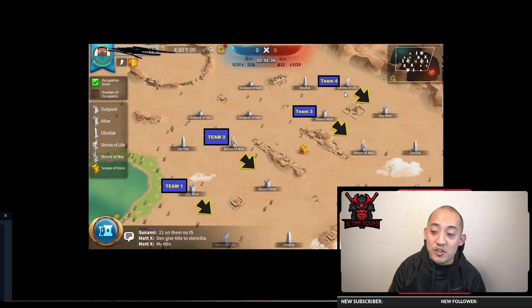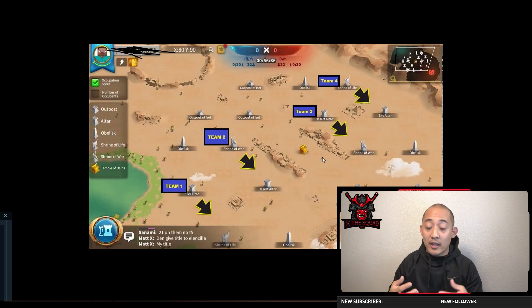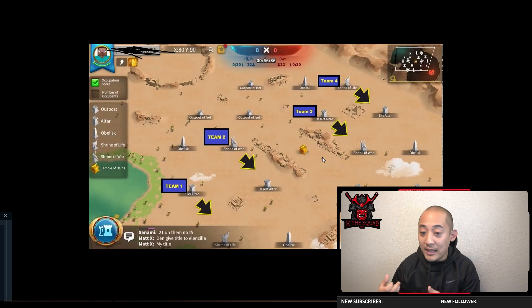For team four, their only job is to defend the shrine of life or attack the sky altar. Team two covers the shrine of war and desert altar. Team one covers the sky altar and shrine of life. By having these specific lanes, your group of players will know exactly what structure they're rallying. They won't be confused trying to split marches across multiple rallies. By focusing on specific objectives to defend and attack, your players will get better over time at those basic functionalities. I think this specific lane strategy will work a lot for newer players just to get those basic fundamentals down.